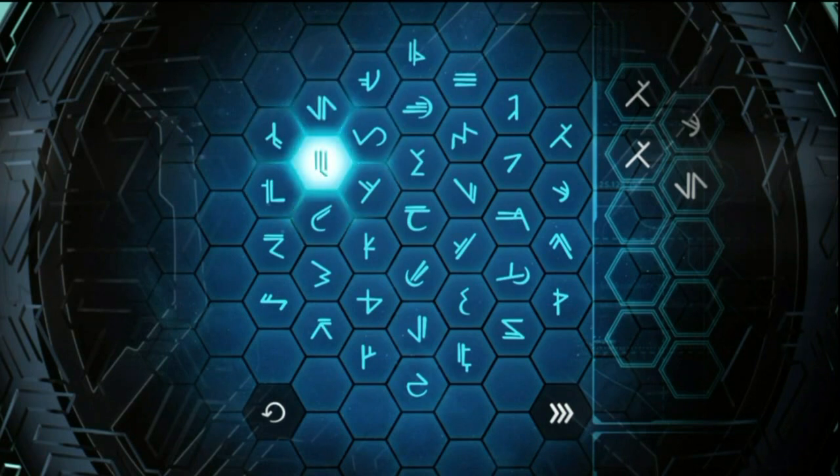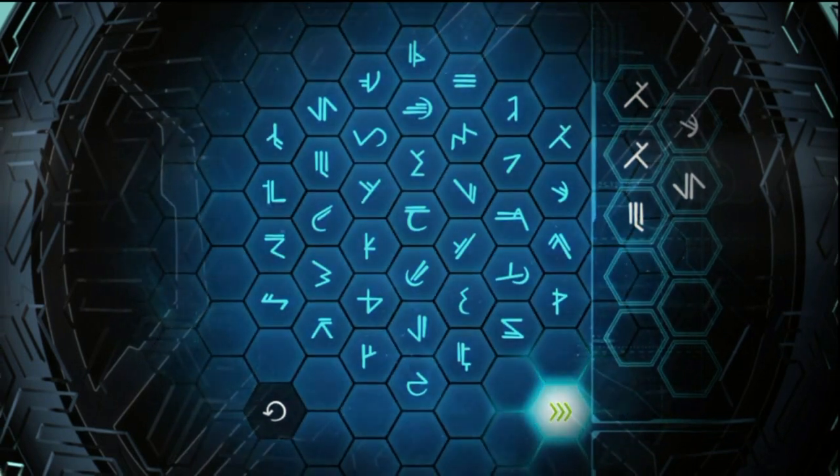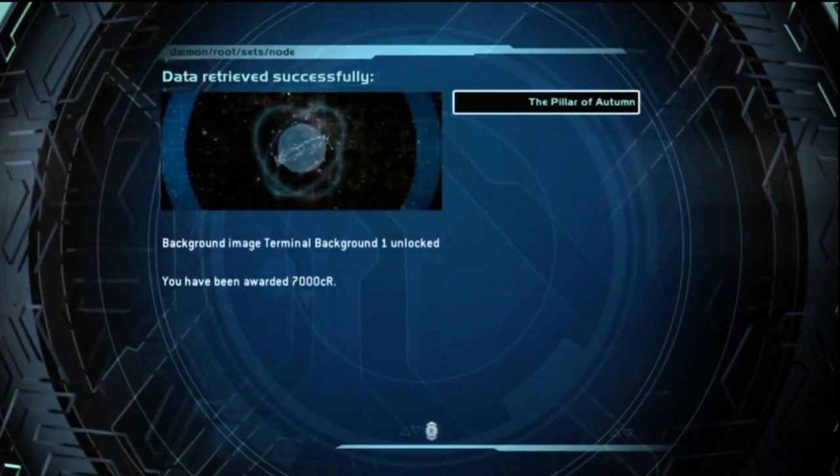If you think about it, how many games does X just pick up item? Something to think about. So you enter in the code and then it flashes blue. And then you get this, which tells you that you've unlocked it successfully. And then you get 7,000 credits in Reach. That's no joke.